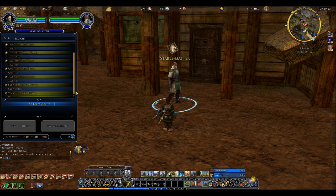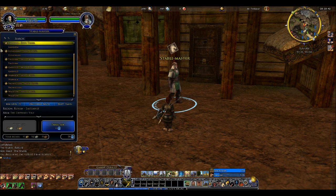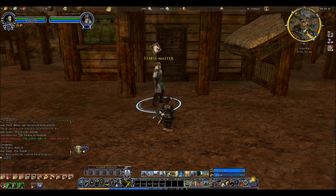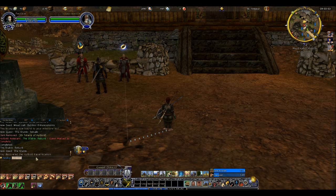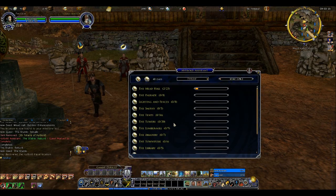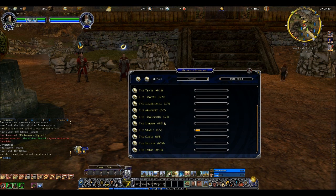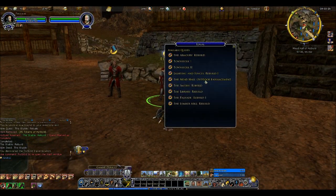The Stable Master can take me to all sorts of fun areas. The swift travel is yellow right now because I need Ally with the faction in question in order to use swift travel. I could get there if I wanted to spend a Mithril Coin, but I don't feel like spending coins for that. Now I have five tokens left, I've finished Outdoor Enhancements, and I've finished one part of the stable since I've rebuilt the stable.